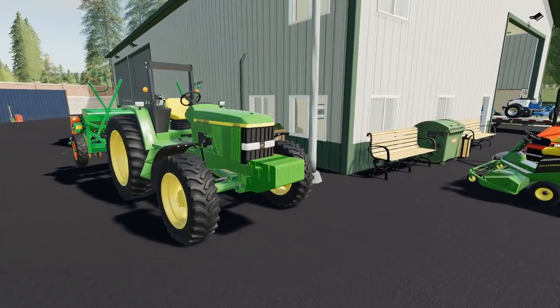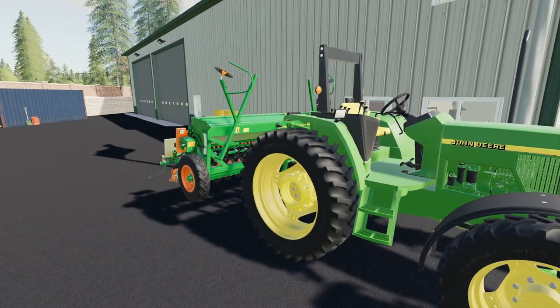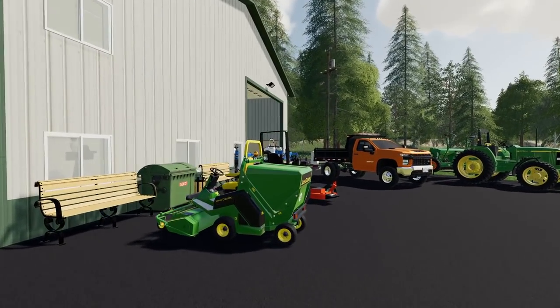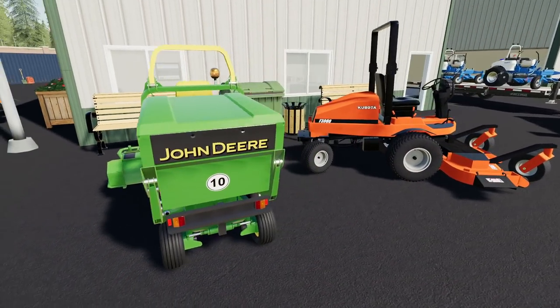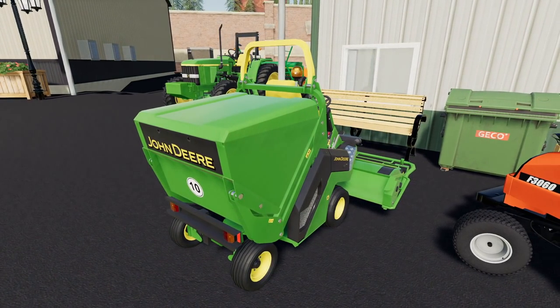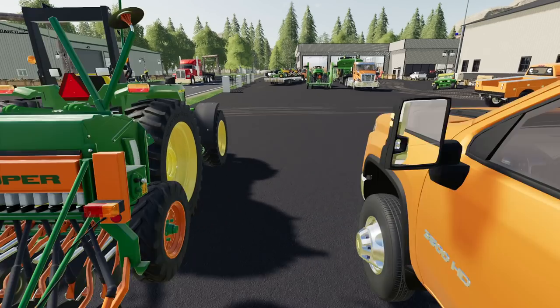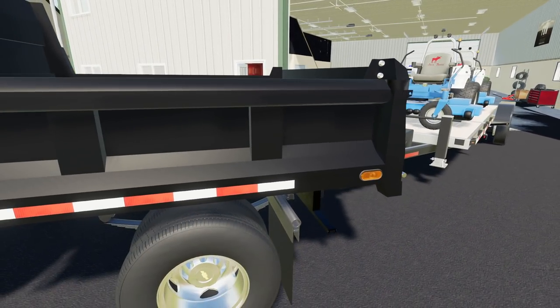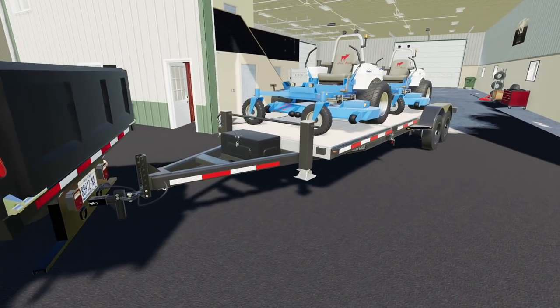Let's go over our lineup here. We got the John Deere 6310 here with a little planter there — because sometimes when you're doing landscaping you gotta plant that grass so you can mow it. If it's not thick enough, you don't get that money. We got a John Deere mower here. We got the big Duramax running here. The one ton with the dump bed works great when you gotta do some little bit of landscaping — maybe get some rocks out of the way or some lawn clippings.